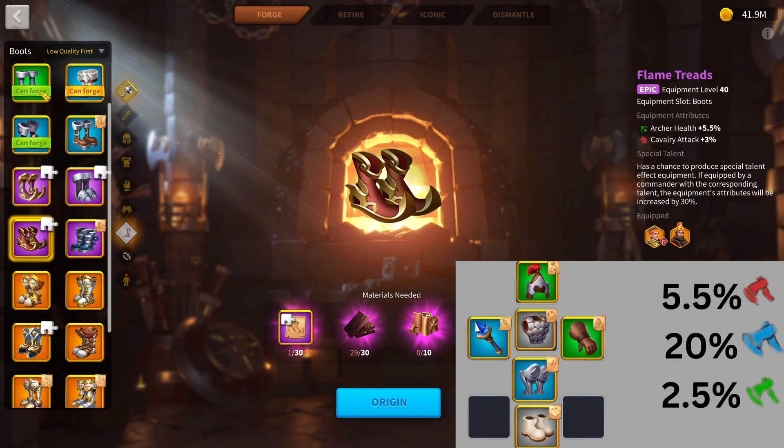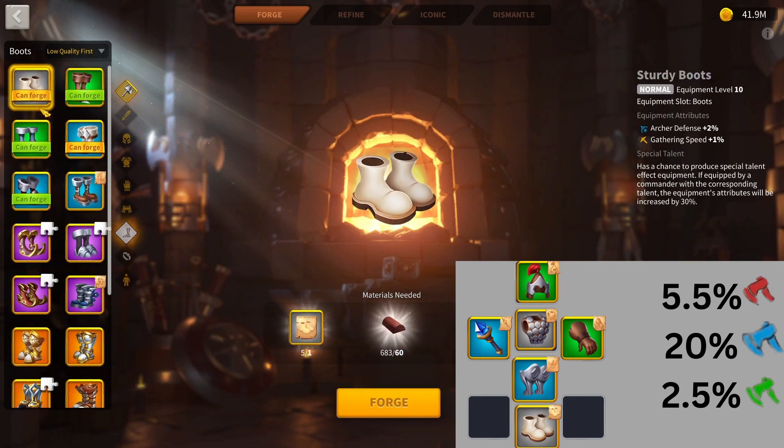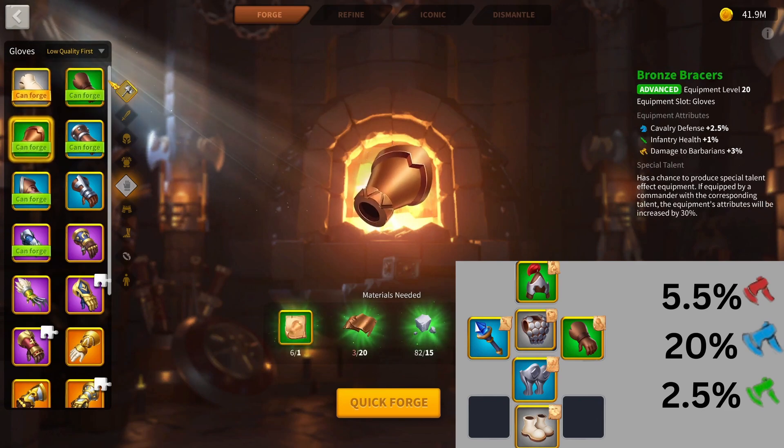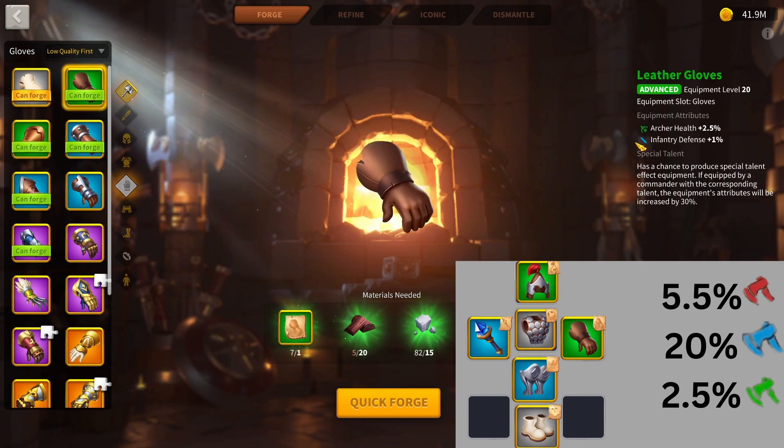Then I would get yourself the Sturdy Boots — another 2% defense. I didn't get them over the chain mail or the helmet; I feel they are less of a priority, but they're still very powerful and just fill in that slot. For gloves, I'll be getting the Leather Gloves. They are the best gloves for the green tier, once again just filling in that slot.